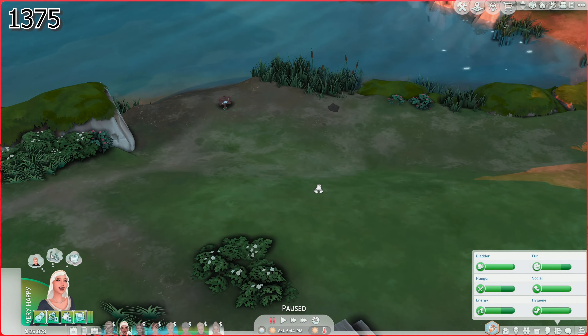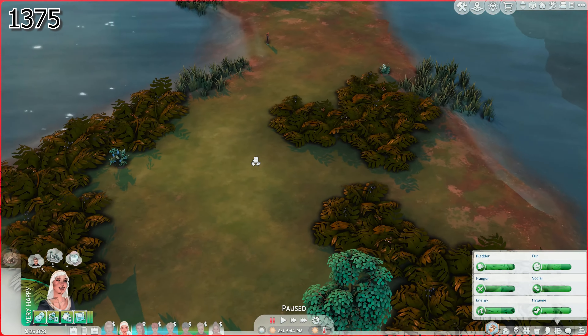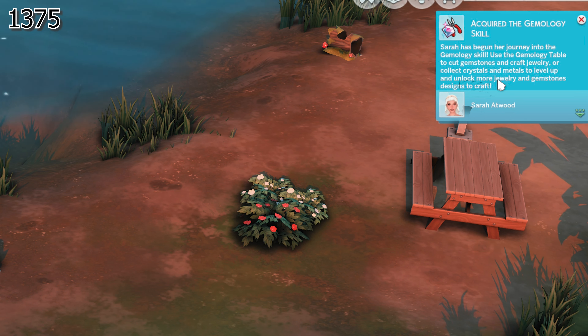Willow Creek — I'm just going to be digging up rocks. I am not going to bother with any logs or anything like that. We have found some stones, and Sarah has begun her journey into the gemology skill.